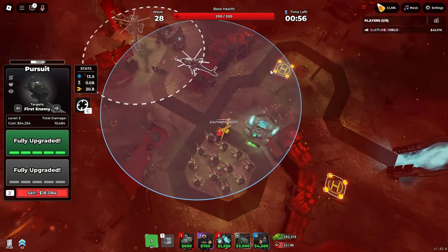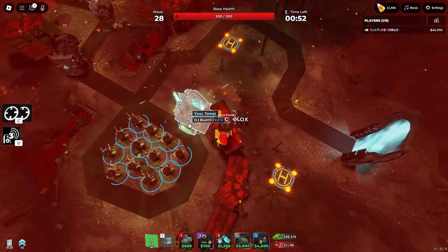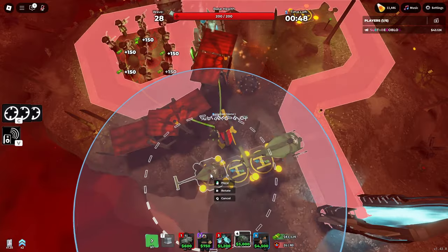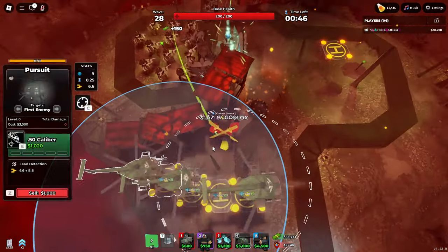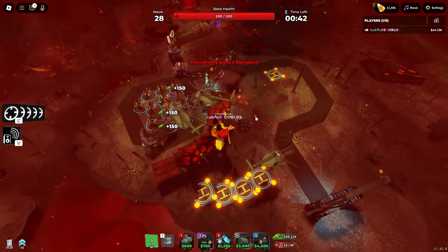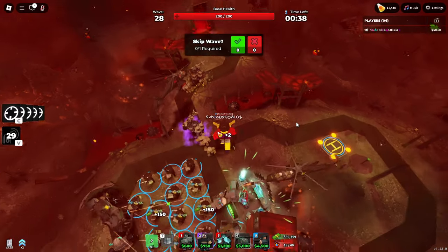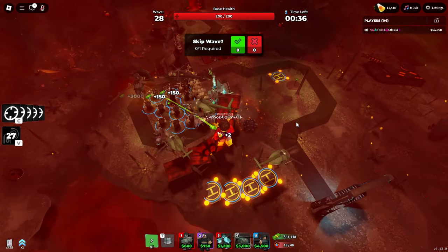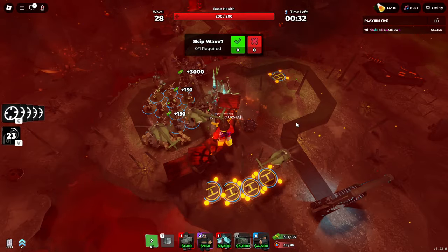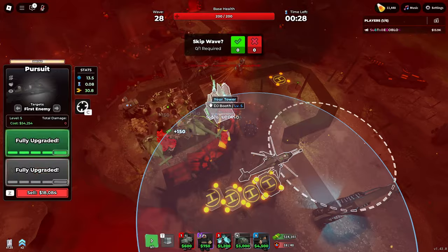That doesn't sound right — that sounds really OP. There's no way it's that OP. How many of these can you place down? Oh my god — five. So you can have five 630 DPS things, if you include the DJ buff and the Commander buff. That is a total of 3,000 DPS. That is really darn high.